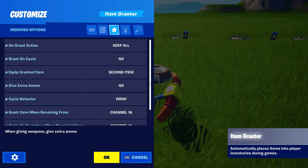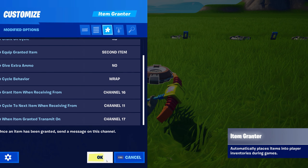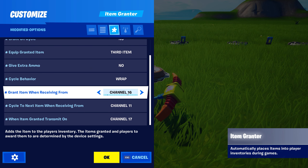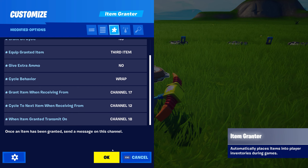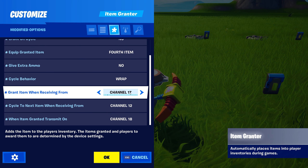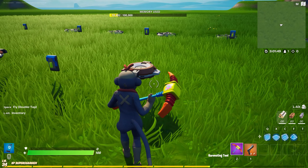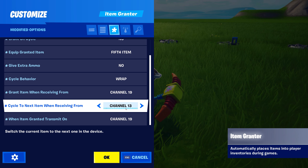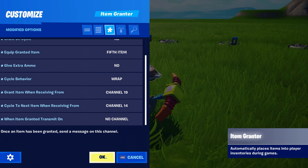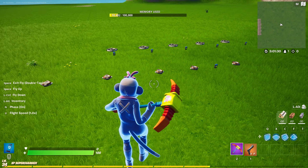Next, we're going to set up buttons that allow you to shift through each of the inventory slots. For example, pressing a button will change whatever item is displayed in that item spawner. Go to the creative menu, go to devices, and type in 'button.' Pick one up and place it down wherever you wish. Hit E to customize, go to the all options tab, and scroll to the bottom until you see 'when interacted with transmit on.' Put this onto channel 10. Pick it up and move it over — modified options tab, change to channel 11. Continue: channel 12, 13, and 14. These are our five buttons that allow the player to cycle through their choices.